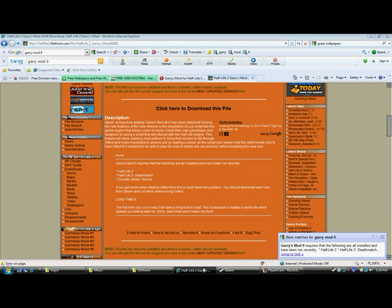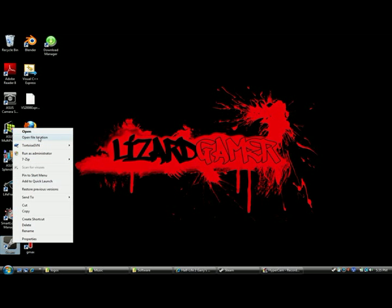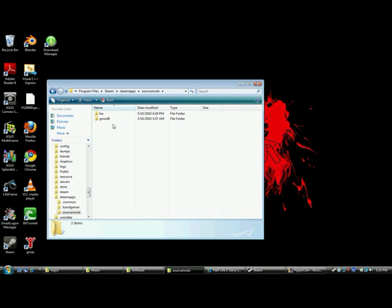Once you've got that and you've installed it, you should have a folder in your Steam Apps, Source Mods, and there should be a Gmod 9 folder. Once you've gone into your Steam folder, then click on Steam Apps and then Source Mods.